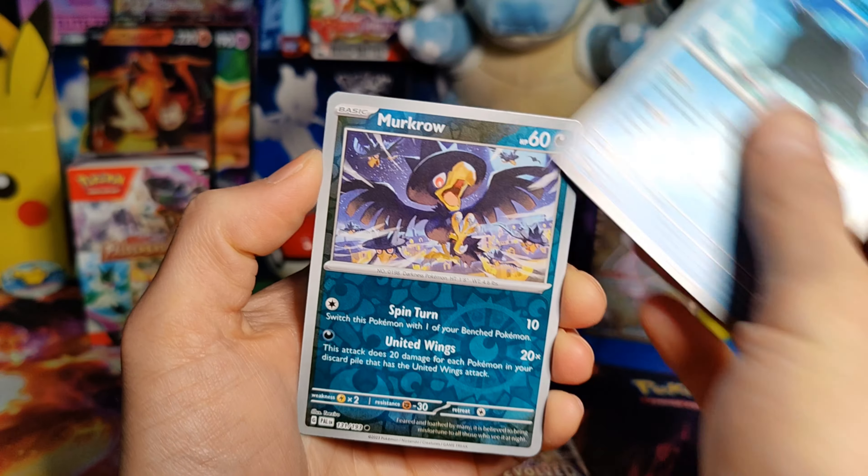Two packs left. Pack number five. All right, Steel Energy, Pikachu, Slakoth, Watchrel, Fuecoco, Luxio, Mabostif, Pipitar, Rukidi, Pineco, and a Spiritomb Hollow. All right, so pretty standard, pretty terrible. We have one pack left. Only one super rare so far. So let's hope we can at least get one more card here.